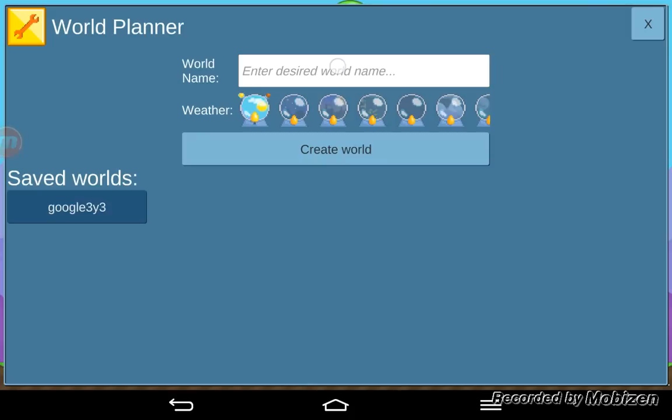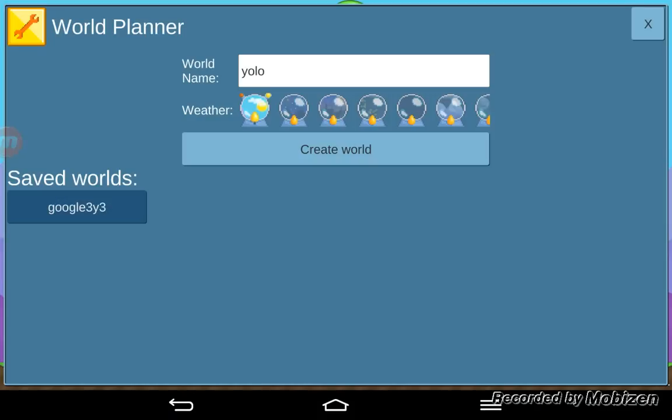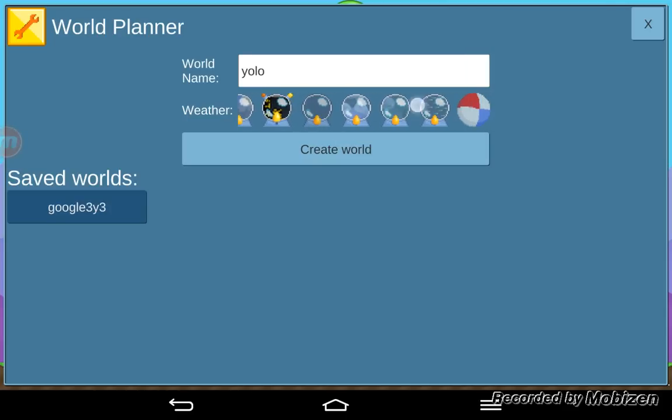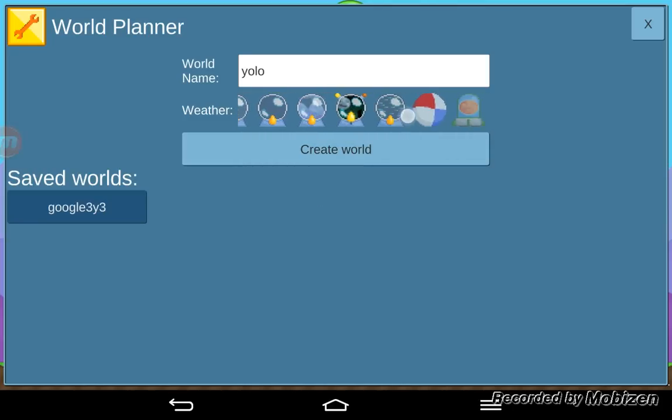We can show you what we do with the world planner. So first we make a world — say we call it YOLO. You can't have spaces or any symbols like pluses, minuses, X's and whatever. Or you can have the letter X of course. You can choose any background. So you've got sunny, nighttime, desert, rainy city, darkness, snowy, spooky, and I think it's speedy or space warp — time warp or something. That's beach blast.